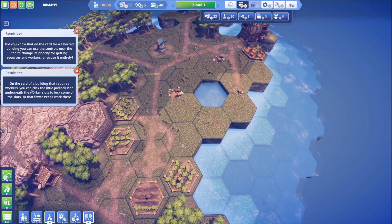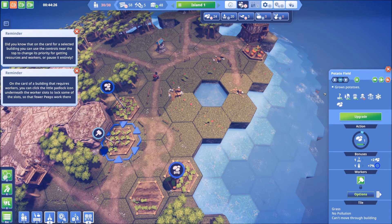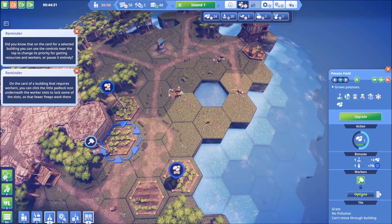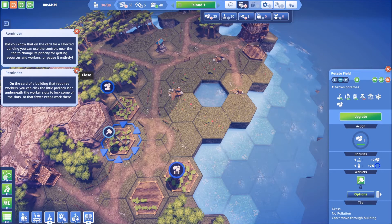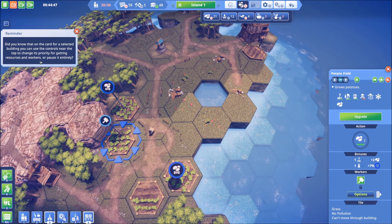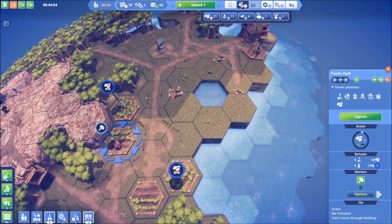On the card of a building that requires workers, we can click the little paddock icon underneath the worker slots to lock some of them. Is that this? Deliver resources, options - not sure, we'll have to get back into that more a little bit later. I know we can do the priority, we can pause it, and there's an upgrade option - I like the idea of that. We did know about changing priority. We're doing good on that.